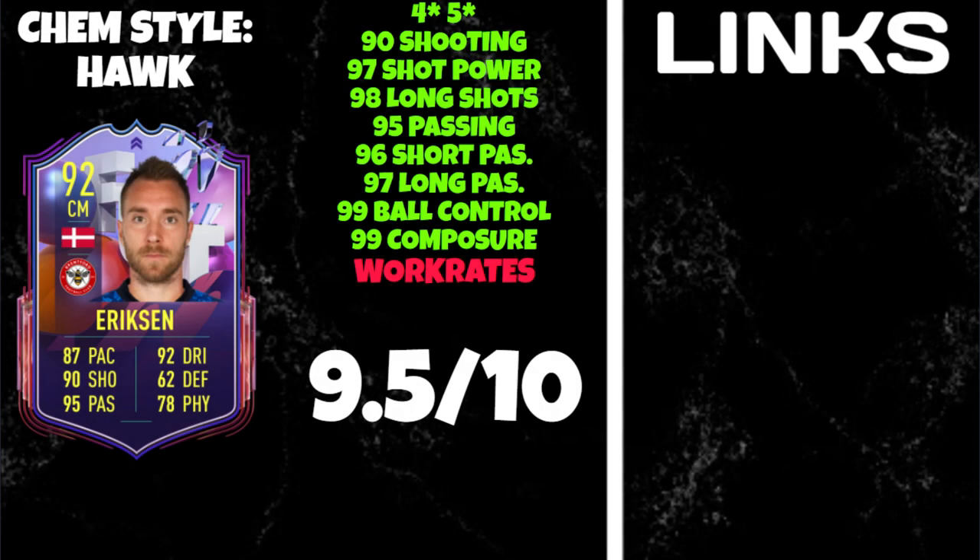For the chemistry style, a hawk is definitely the smartest option — it depends on your role. If you're using him as a box-to-box you could debate an engine, but if you're using him as an attacking center mid or CAM then hawk is the way to go. It gives him that extra shooting boost for finishing, a plus five pace boost onto his 87, and a little physical boost. For the pros: four star, five star; 90 shooting with 97 shot power and 98 long shots; 95 passing with 96 short passing and 97 long passing — some of the best passing on the game; 99 ball control and 99 composure.